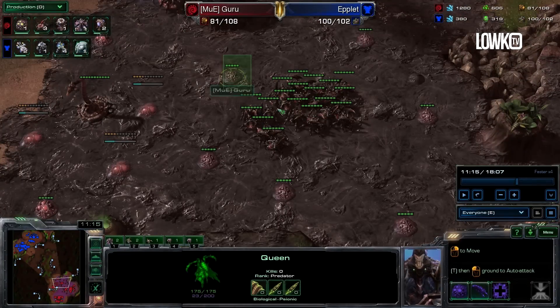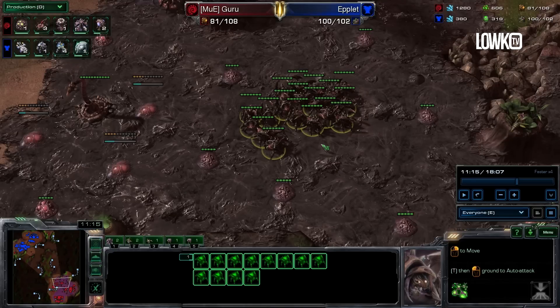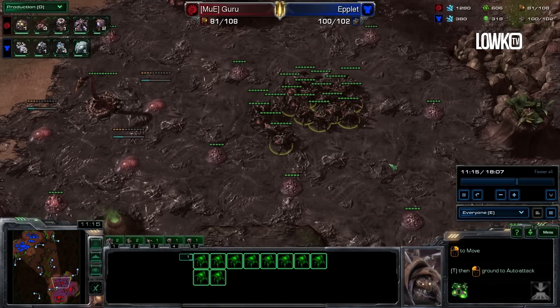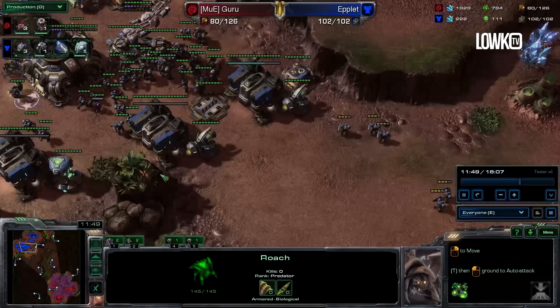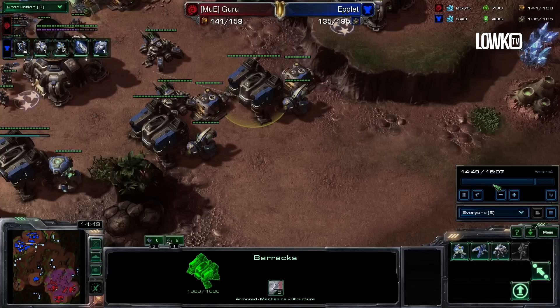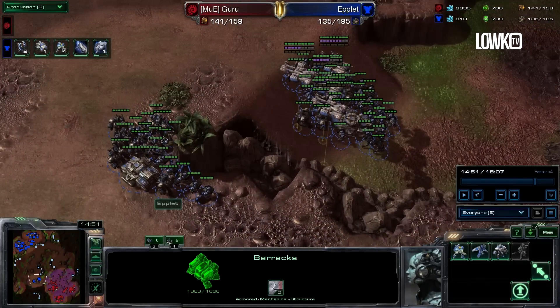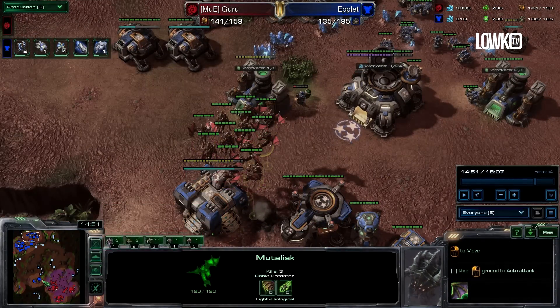The last thing I'm going to cover in this replay is the army composition Guru is going for. I like the addition of a couple of Roaches, but I'm not the biggest fan of it. I would go for a standard unit composition in ZvT, which would pretty much always be Zerglings, Banelings, and Mutalisks. Right now Guru is going for Roach Mutalisk — it is okay, but it's not going to work versus the army composition that Applet is going for. What you never want to be doing is having all of these Mutalisks across the map, because you're going to need those to actually defend this push.